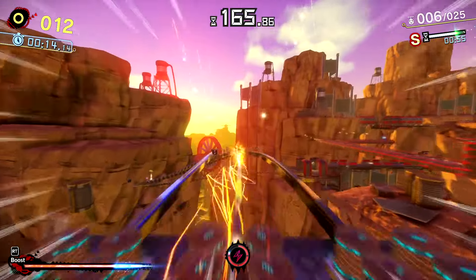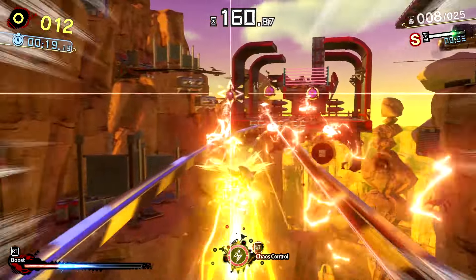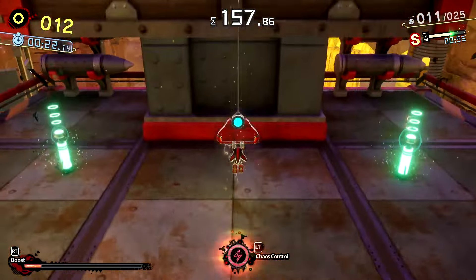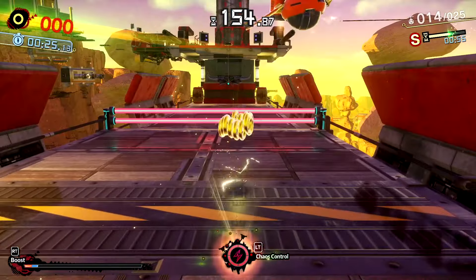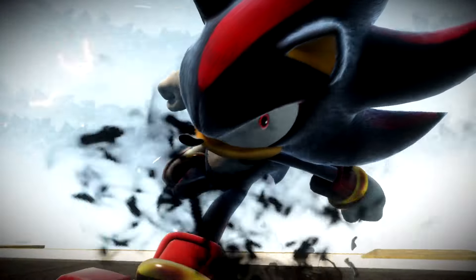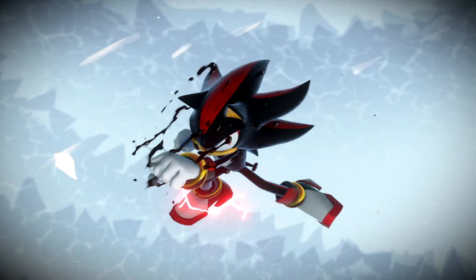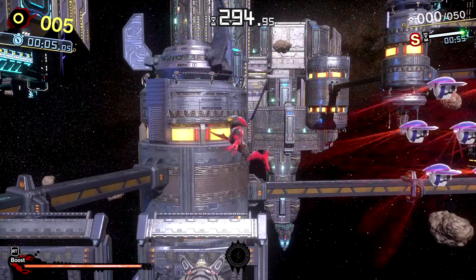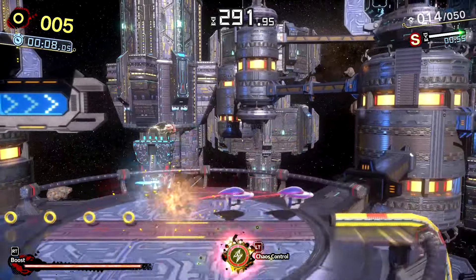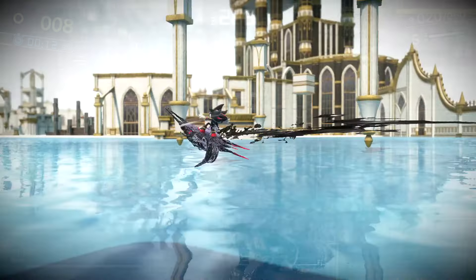The only notable difference between the two is when charged — instead of becoming a more powerful blast, it locks onto up to 5 different targets. Doom Spear isn't used very often, but I think when it is used, it's used well and adds another layer to the gameplay, ensuring that you're paying attention and not just holding down boost. Doom Blast is our next ability, and honestly, I wish it was used more. Doom Blast has Shadow launch an enemy into the air, kick them as far as possible, destroying anything it hits, and then Shadow blinks to that location as well. It's used like less than 5 times in actual gameplay, which sucks — it feels so powerful and is great for making distance, but it's just underutilized.